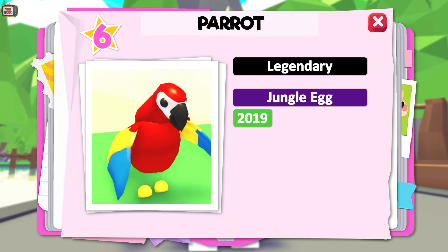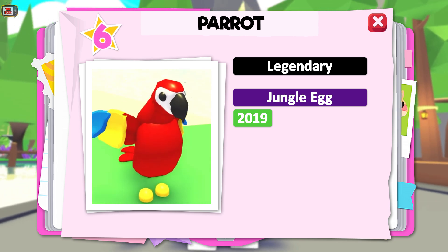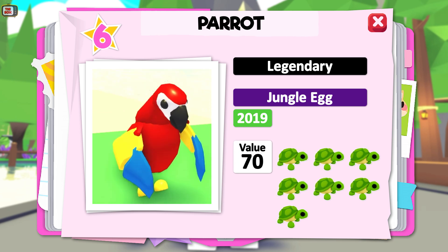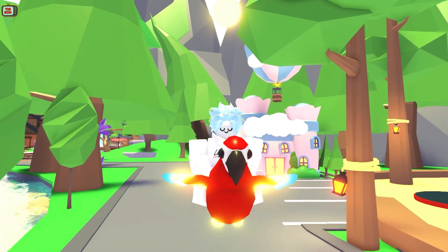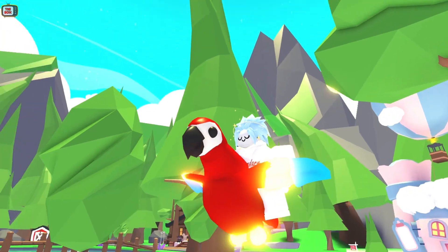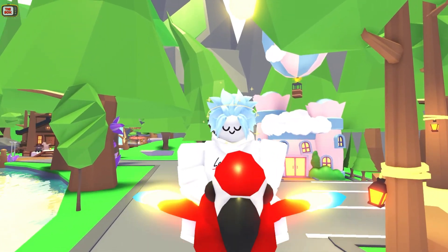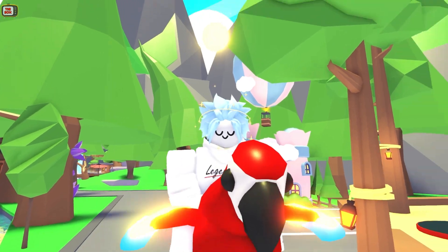Let's see what pet takes 6th spot on the leaderboard. It's the Parrot from the Jungle Egg, which was released during August 2019 and was in fact the 2nd egg to appear in the Gumball Machine. This has a trade value of 70 — worth about a Monkey King plus a Hedgehog, or 7 turtles. Did you know the Parrot was the very first Gumball Machine pet not to grow wings when fed a Fly Potion? Even the Flamingo, which comes with wings as standard, grew wings when fed a Fly Potion.